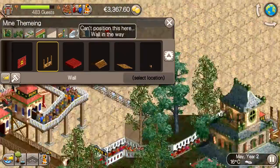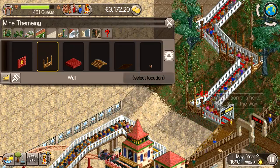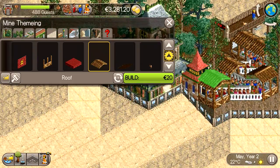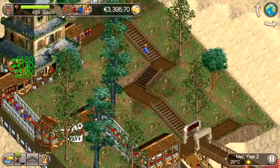The area around the Haunted House needed a little bit of extra theming. I added a few roofs to the flat parts of the queue and the exit path. This makes the ride feel more like it's part of the environment.